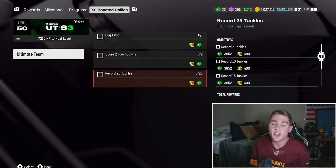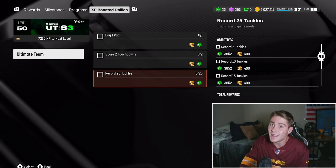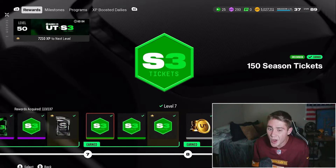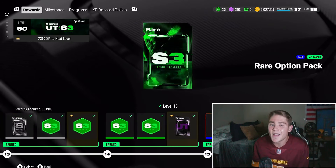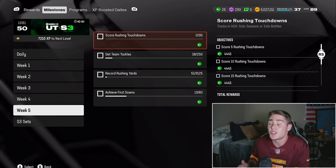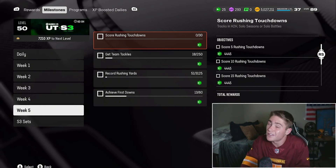It's looking like EA actually wants you to finish off your Season 3 field pass, which I cannot say was the case for Season 2. Those of you who missed your daily challenges throughout the Season 3 cycle, come on here and get these done. You also have the ability to purchase season levels, but I don't think you need to do that anymore because of these XP boosted dailies. We also have these week 5 objectives which give you about 106,000 XP. You guys should be able to finish off your Season 3 field pass fairly easy.